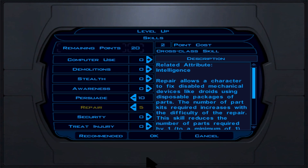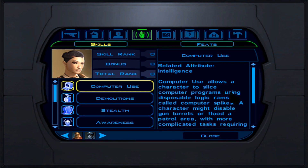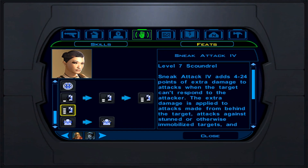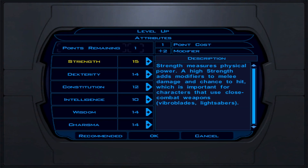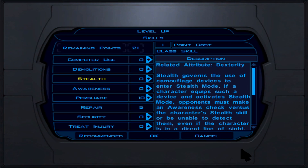We'll be dual wielding lightsabers, which also works with a Darth Maul-style double blade. We pick Force Valor, which gives two ability points and later provides immunity to poison and other benefits — we'll max this out as it's a powerful light side power. The level cap in this game is 20 (KOTOR 2 is 50). From here, continue putting attribute points into Strength and Persuade into skills, with Repair or Treat Injury as secondary.